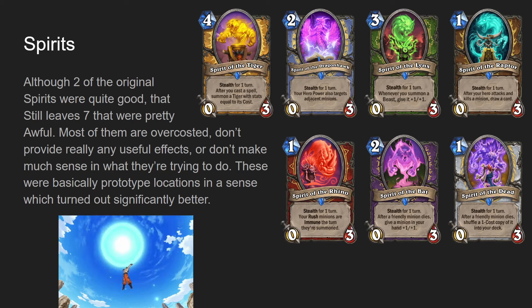Locations are significantly stronger and harder to remove. These cards are just shocking. I get that Rastakhan's Rumble was supposed to be a lower-power expansion, but the cards just don't really work - they don't work well, they don't make sense. It's sad that out of nine cards, only two of them actually made sense for the class.